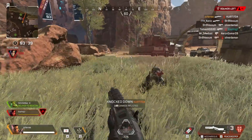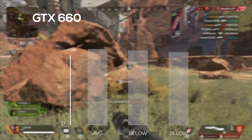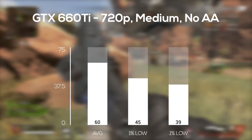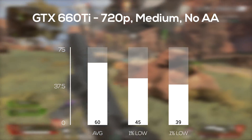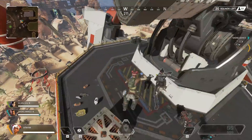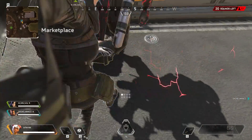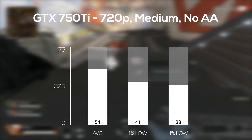The first card up was the GTX 660 Ti, and here I actually had to crank the resolution down to 720p with medium settings and no anti-aliasing. With this I averaged right on the money at 60 FPS. Next up was the GTX 750 Ti, which is a direct competitor with the 660 Ti. I kept the settings the exact same at 720p and medium, and here I averaged slightly less at 54 FPS.